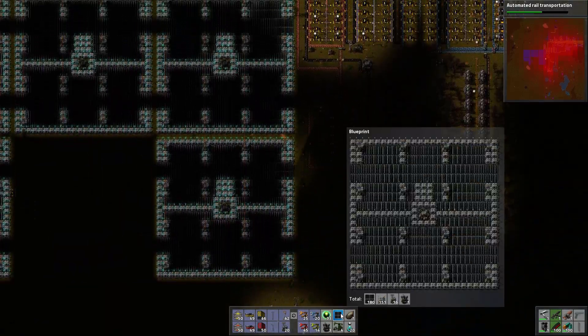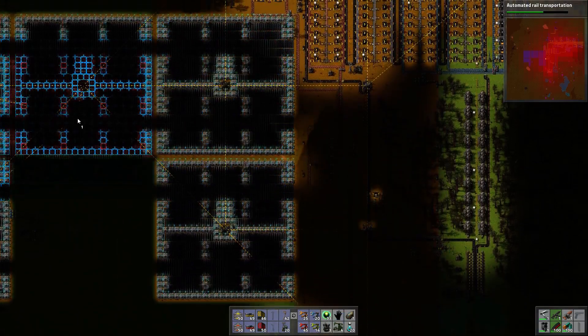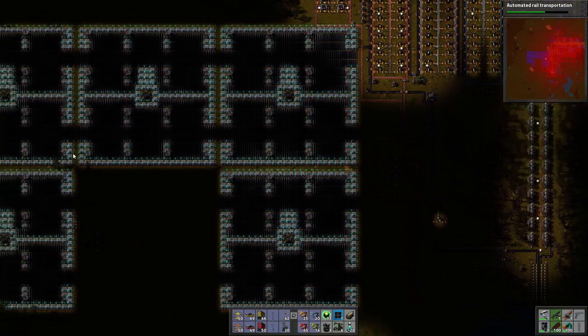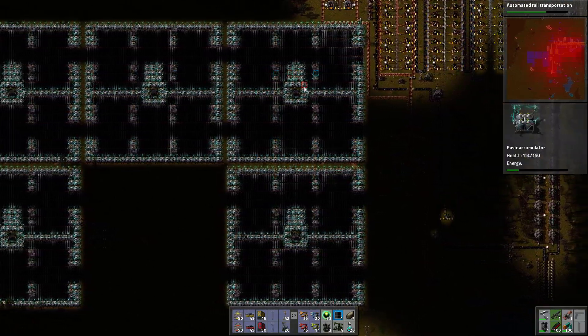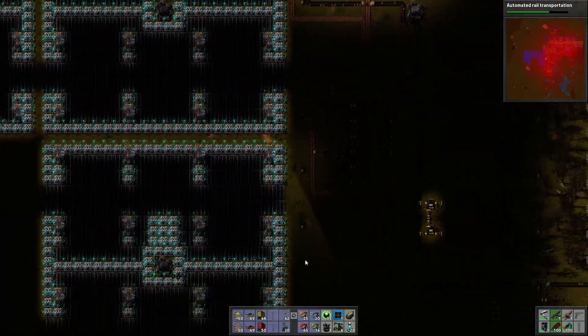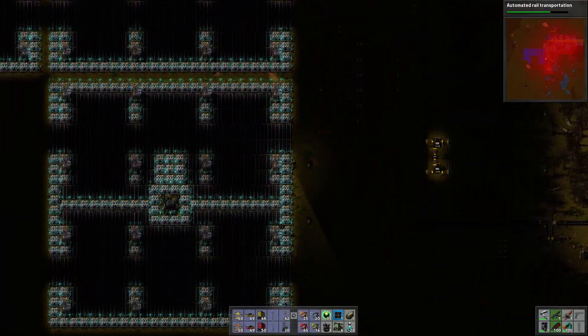Which means you can just create yourself a blueprint and place it repeatedly, and you've got a load of solar farms up and running. They can all connect up to each other, which perfectly connects the roboports, perfectly connects all of the electricity, and that's you sorted.